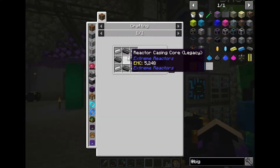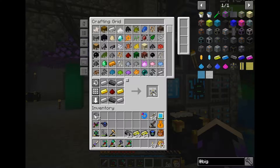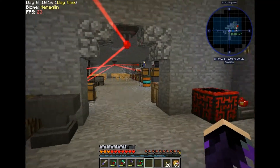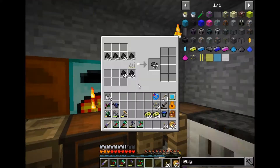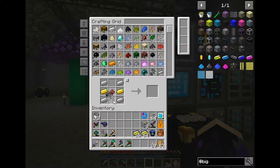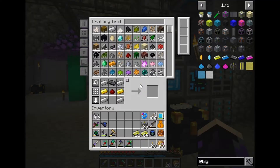I want to make a reactor because I've never ever ever made a reactor before. Well, making a reactor is actually pretty simple. You need a lot of the reactor casing, and you'll also need a controller, at least one fuel rod, and the actual reactor fuel cell. It's too much information. Okay, it's not doing it. It's not working. Why is it not working? It should be pulling power out of the network.